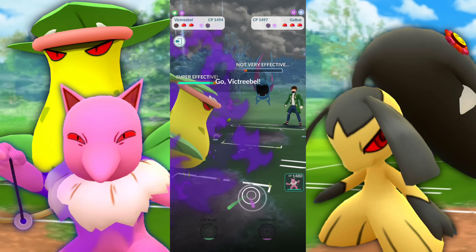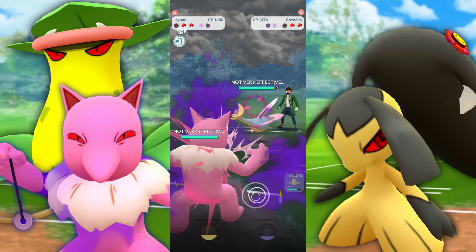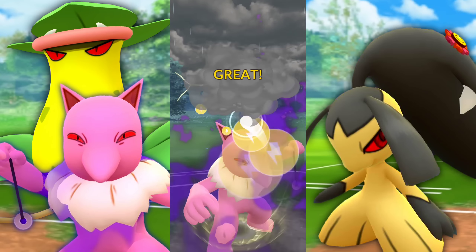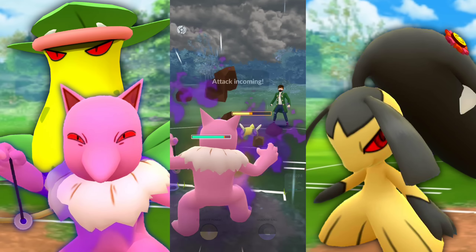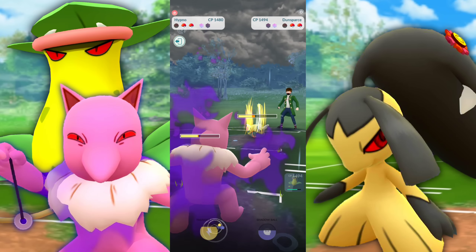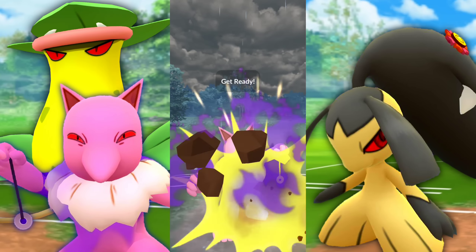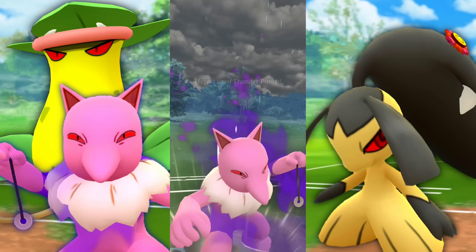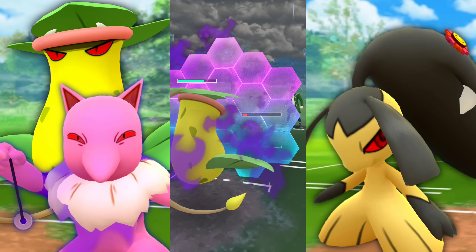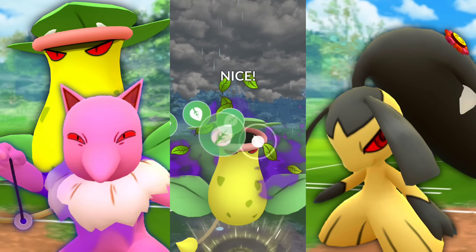We're going to bring in Victory Bell to farm them down. We didn't want to see that matchup, so what do they have to counter? A Cresselia, so I immediately swap into Hypno. They bring in a Dunsparce, so we can't go for Shadow Ball since it's not very effective — we go for Thunder Punch. When Victory Bell goes up against Cresselia, we resist everything other than Psycut unless they have Future Sight, so we should be okay. It's all about that fast-move pressure. They're going to get to a charge move anyway, and we shield it because it's going to do more damage than anything Cresselia throws at us.